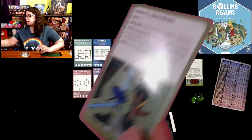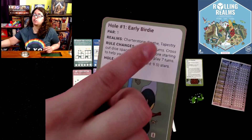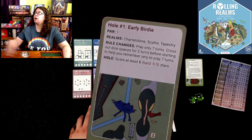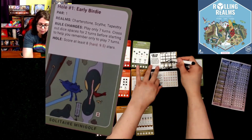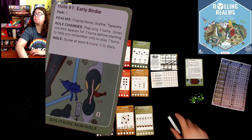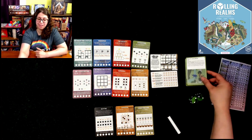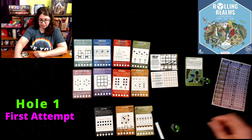We are going to start with hole one. We need to grab out Charterstone, Scythe, and Tapestry — those are the three realms we're going to do. Just like any round, we only have three. We'll be playing seven turns, so we have to cross off the last two. We need to score at least eight stars because I'm playing on easy, so if I'm not successful I get more resources. Let's get started.